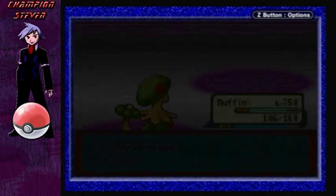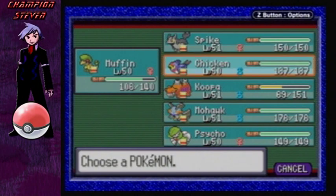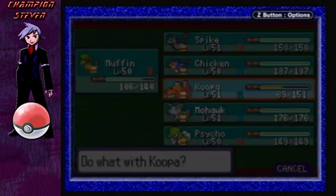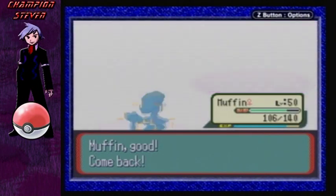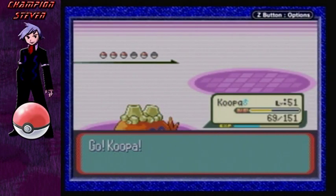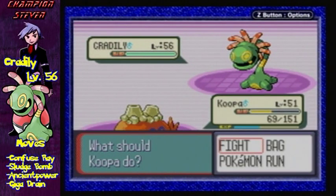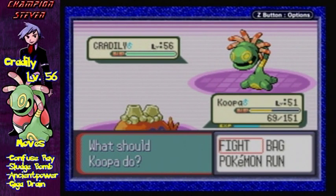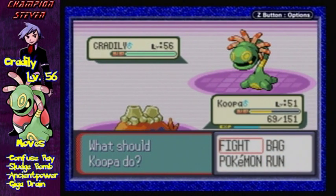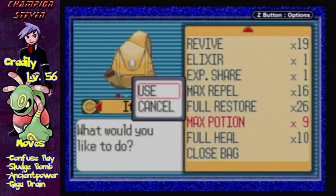Next up is Cradily. Let's get out Koopa here. Next up he has is Cradily, level 56, Rock and Grass type, with the moves Confuse Ray, Sludge Bomb, Ancient Power, and Giga Drain. I can tell you how crazy it is fighting Cradily. Cradily has pretty strong defense — one of the best, in my opinion.